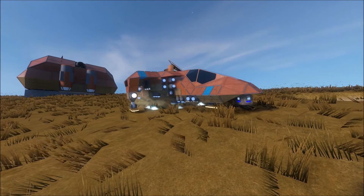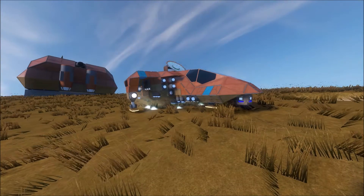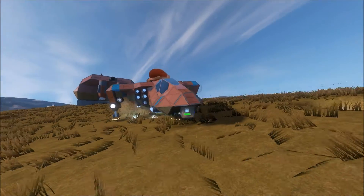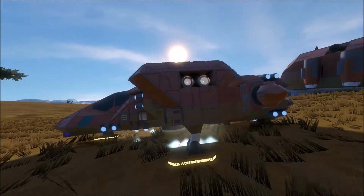Hello fellow Space Engineers, this is Marcelo from HCFM Gaming and today I want to talk about AWACS. You may recognize this ship from our previous video. This is the Rook variant of the Corbett assault gunship — this is the dropship version.